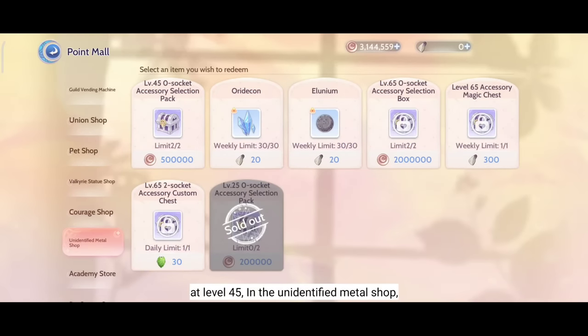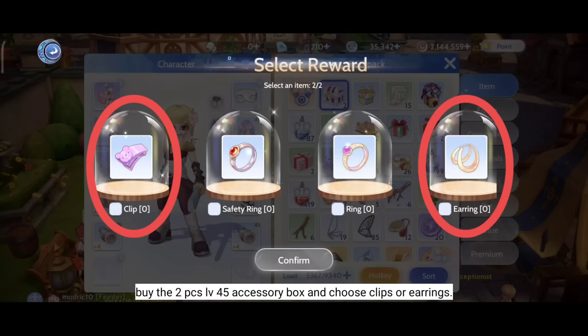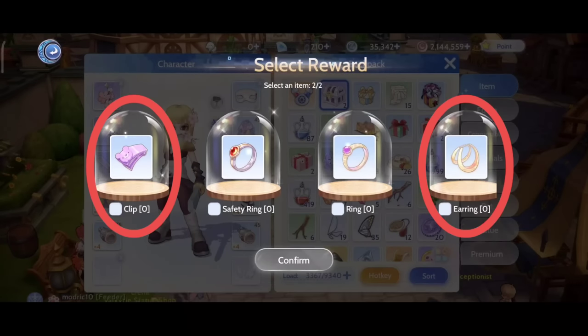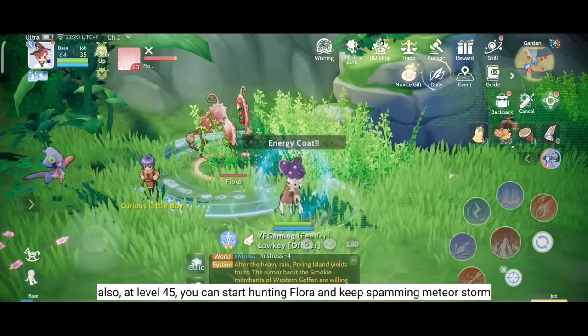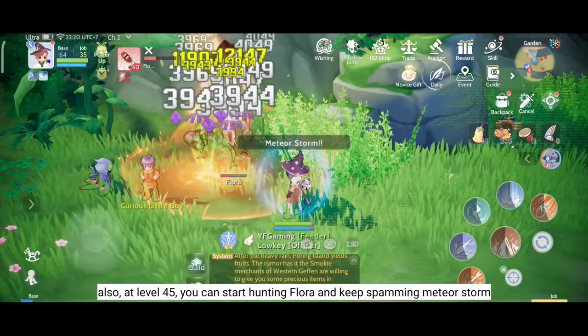At level 45, in the Unidentified Metal Shop, buy the 2 pieces level 45 Accessory Box and choose Clips or Earrings. Also at level 45, you can start hunting Flora and keep spamming Meteor Storm.